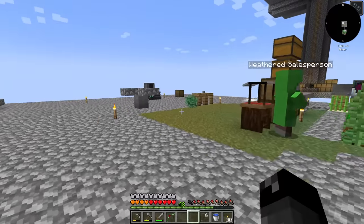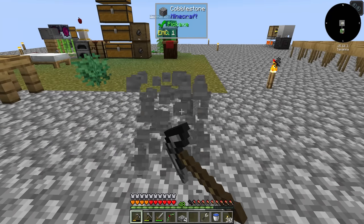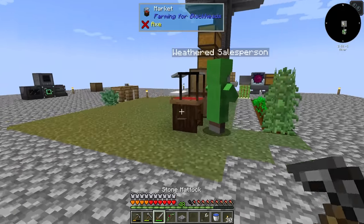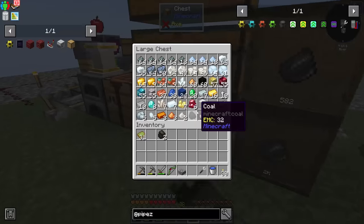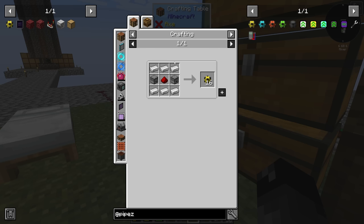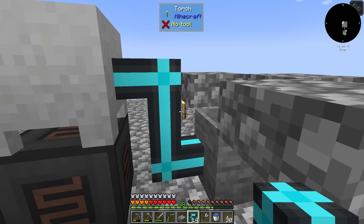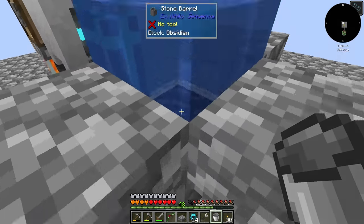The next thing we need to do is take that lava and start turning it into obsidian. We'll move this guy that we set up previously, put it here. Then one of these, one of those, one of those — and I need to get myself some kind of a liquid pipe. The fluid pipe requires two buckets, some iron, and a piece of redstone. There are the blue ones. We'll put the water here and do one of those — and the lava should be going in. We have obsidian! Awesome.